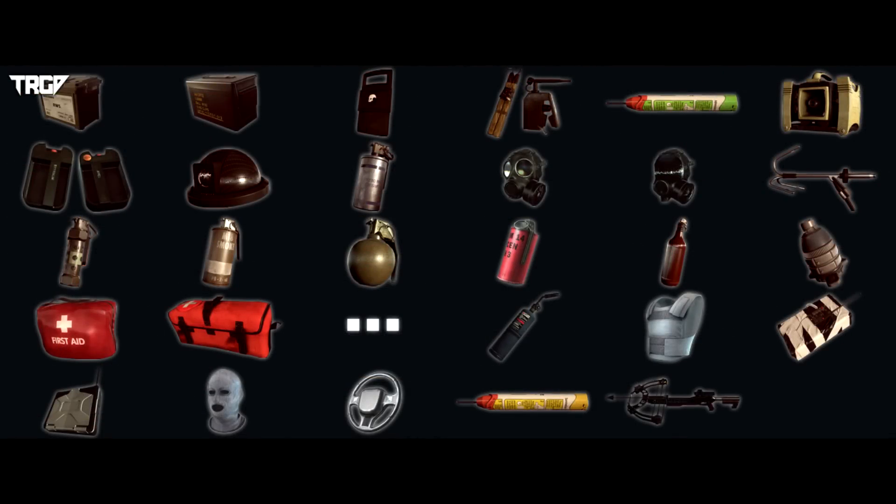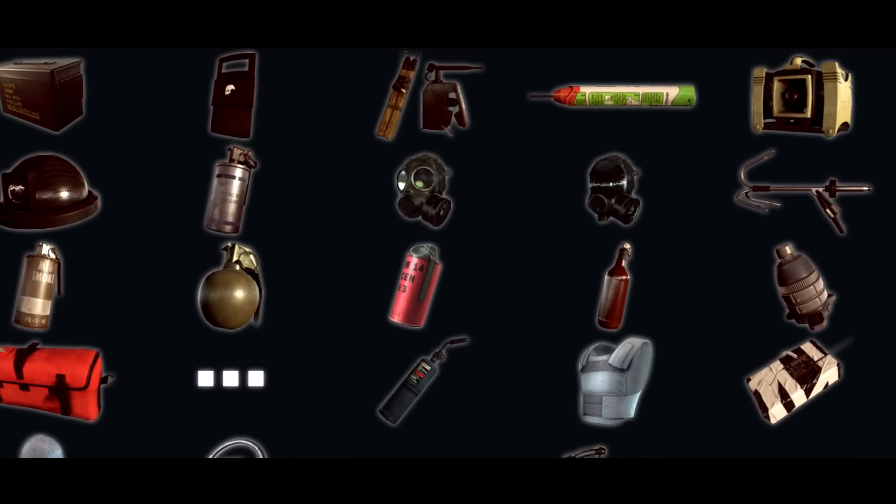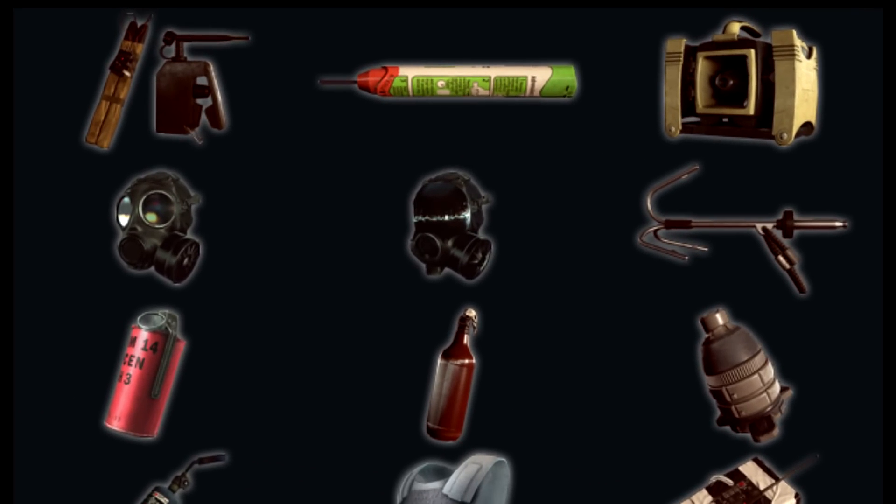A lot of stuff we can already expect: defibs, med kit — but there's some unique things on here that I have some speculation about. One of the more unique things is the very top right. This is a sound box. I believe this is a decoy type device, so you put it down and it'll act as a decoy.